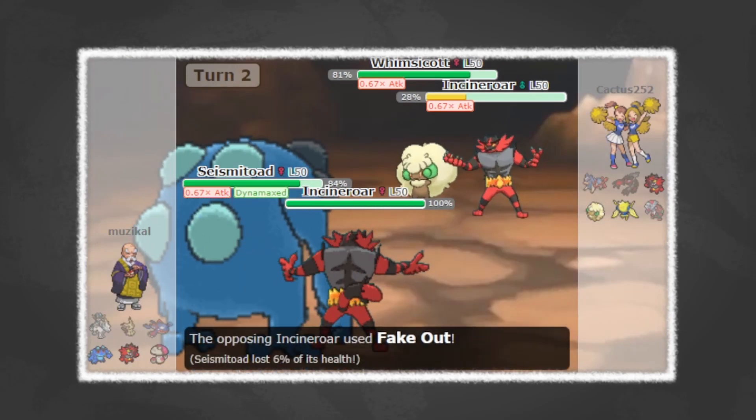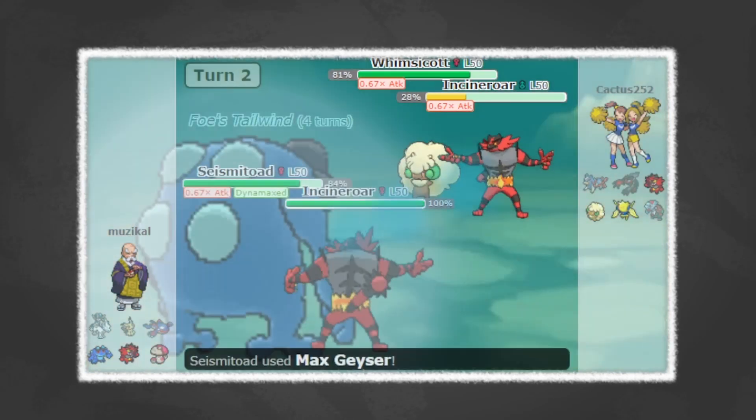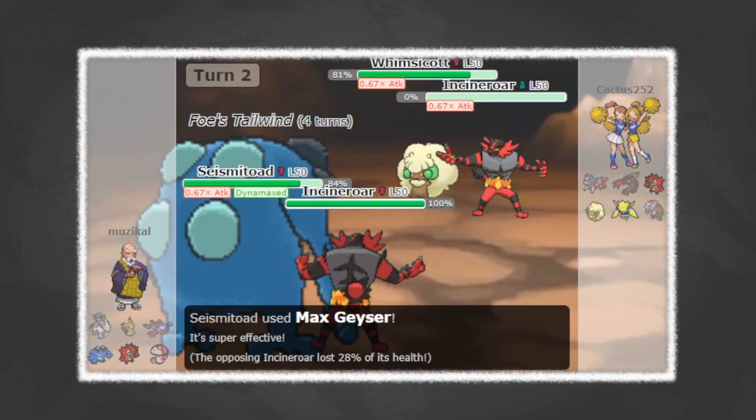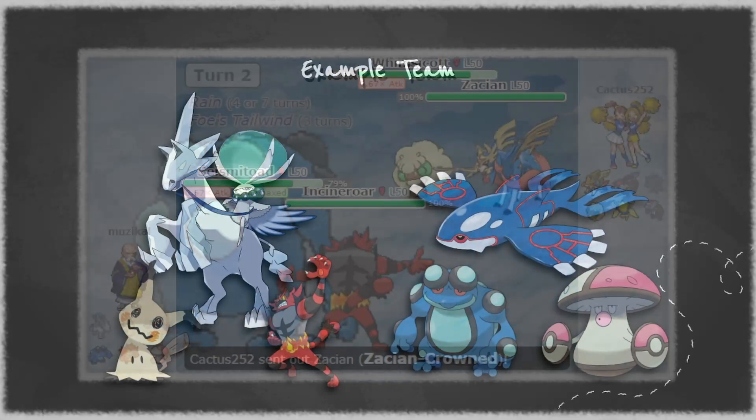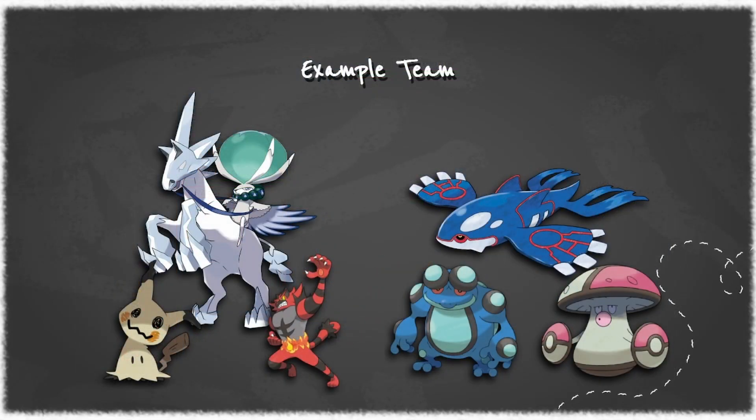It's also decent into opposing Zacians. So there's this even score of: Kyogre, Seismitoad, Incineroar, Mimikyu, and Calyrex Ice. Or you can play Kyogre, Amoongus, Seismitoad, and Incineroar. The combinations for this team are very varied — you can mix and match and kind of pull these things together.